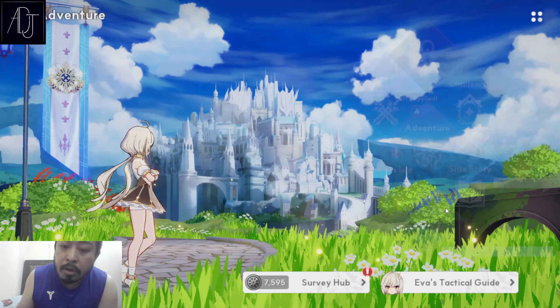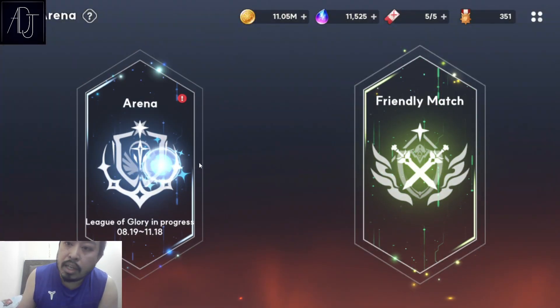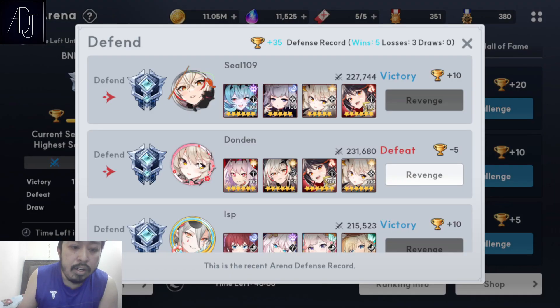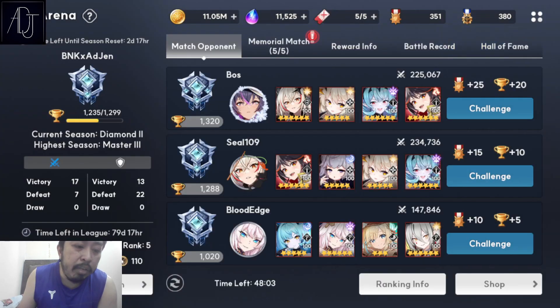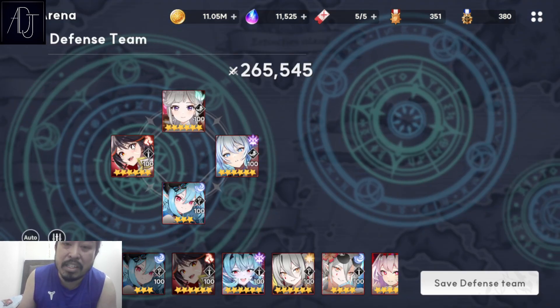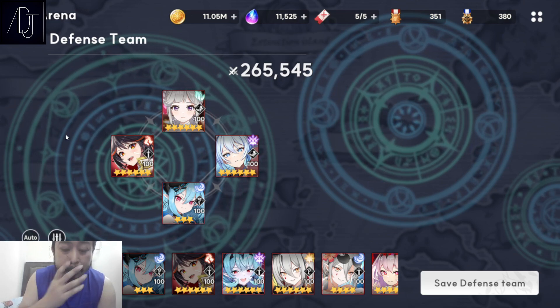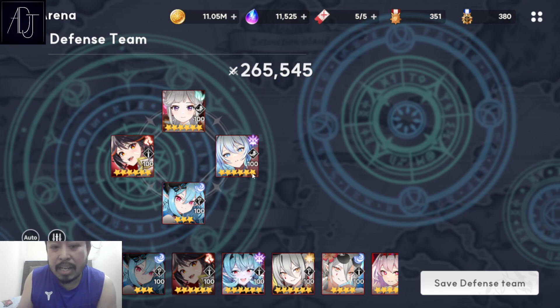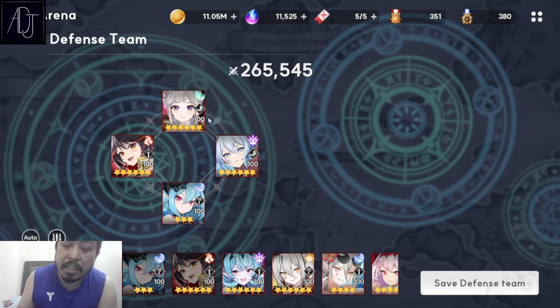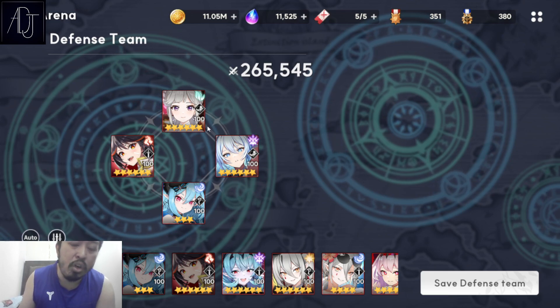Now let's talk about team building for Roxy. I'm at 5 wins and 3 losses for my defense — very, very nice. I'm using Roxy in my defense, and this is the team I'm going to be suggesting. Demi-Blada is essential, and Nothia is essential also. These two in combination are very, very OP.